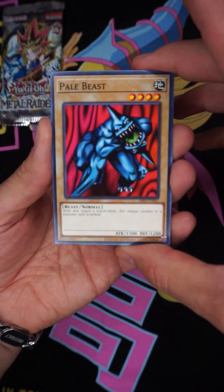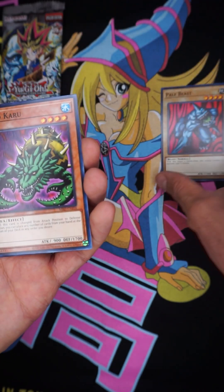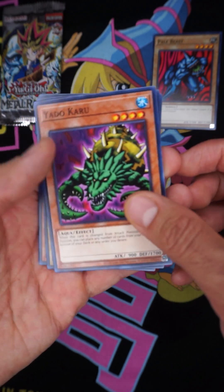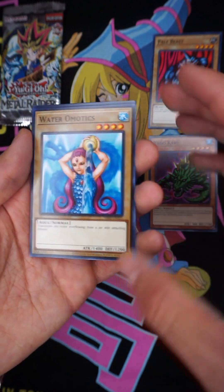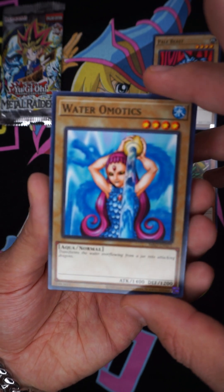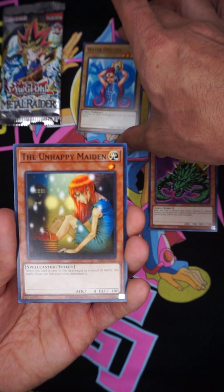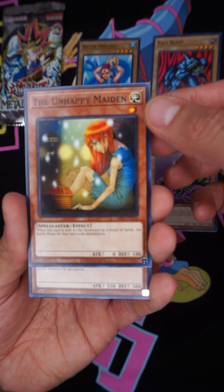Pale Beast — you guys see that? Pale Beast. I better not mess this up. Yado Kudon — nice to have this card, this is a good monster for defense mode. Water Omotics — I'm not gonna try to say that, I don't know how to say it, I'm gonna butcher it. The Unhappy Maiden — okay, this card is crazy.